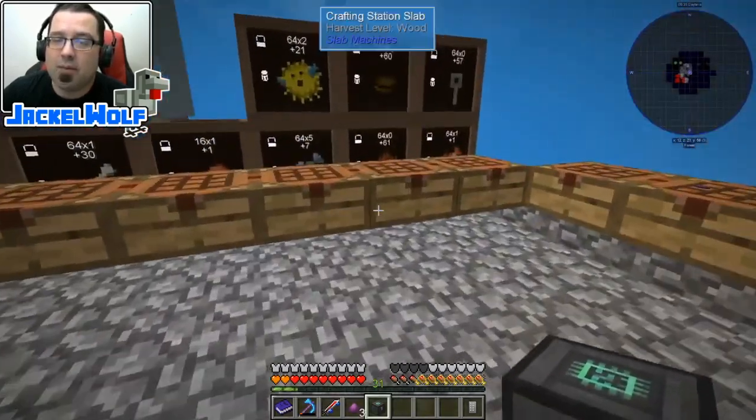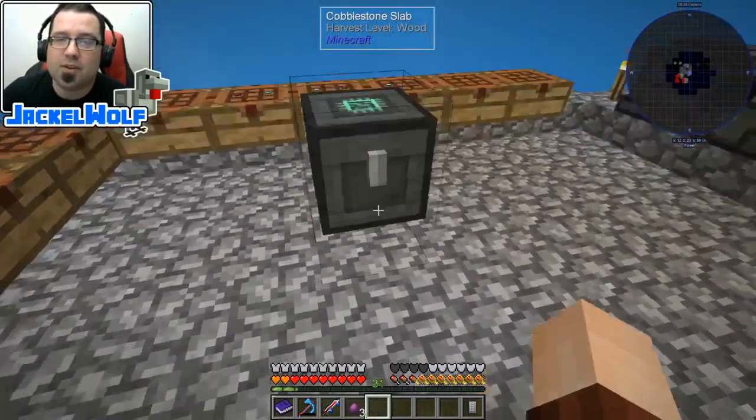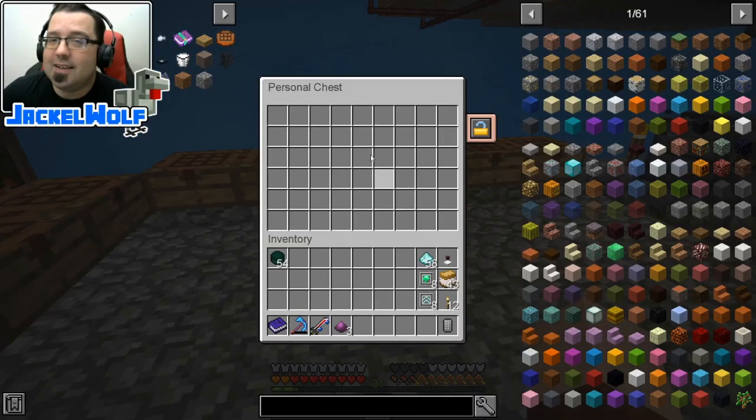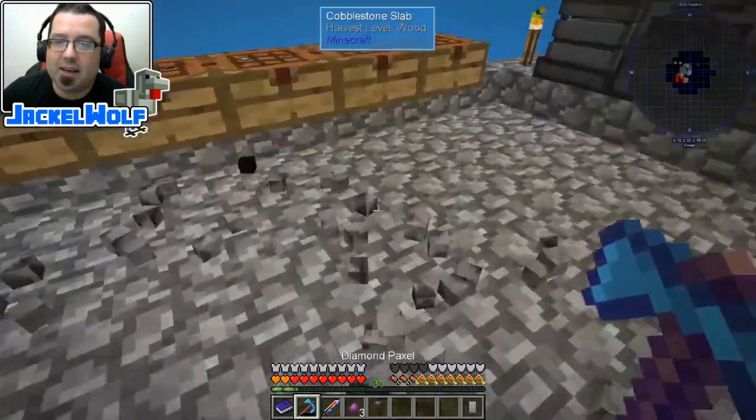This is a cool item. If you've got a multiplayer world, this is like a lockable chest to your person. You can open it up — you see it is a double chest, which is really, really nice. You've got the option of setting the security status on it. We're not worried about that for this — we just need it as an item in our build.